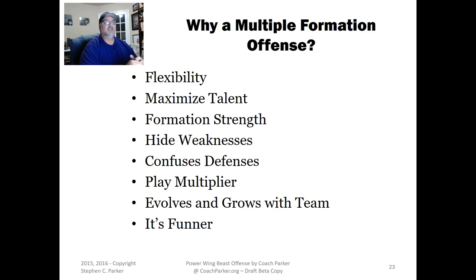Another benefit of multiple formations is that you evolve and grow with your team. Coaches with five and six year olds might start with just the base beast formation. As they move to the next age group — six and seven year olds — maybe they add the power I, and by nine and ten they add the swing and double wing. A multiple formation offense system lets you evolve rather than being locked in. Too many coaches commit to, say, the double wing, and if they don't get the right backs they've blocked themselves into a corner.